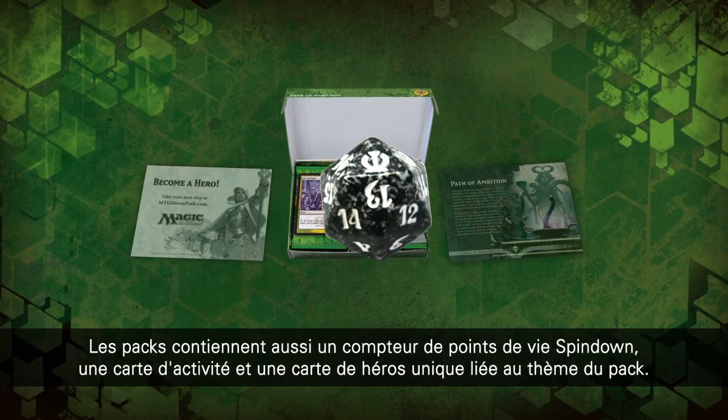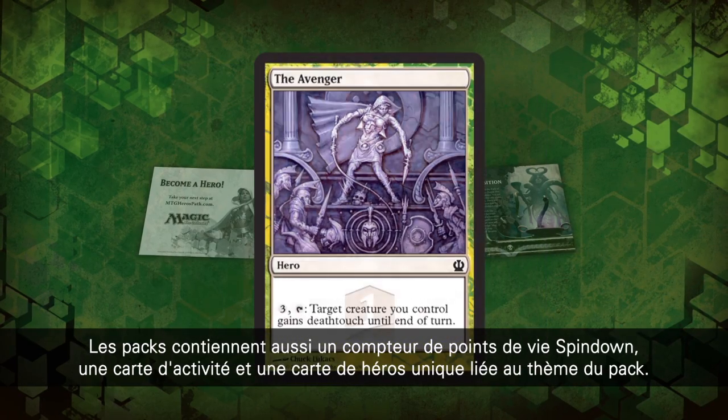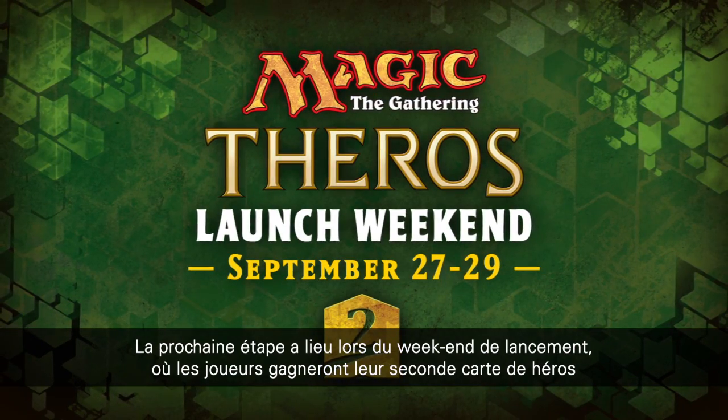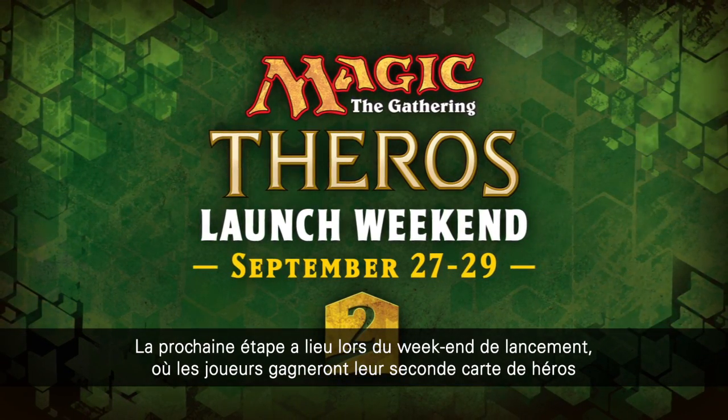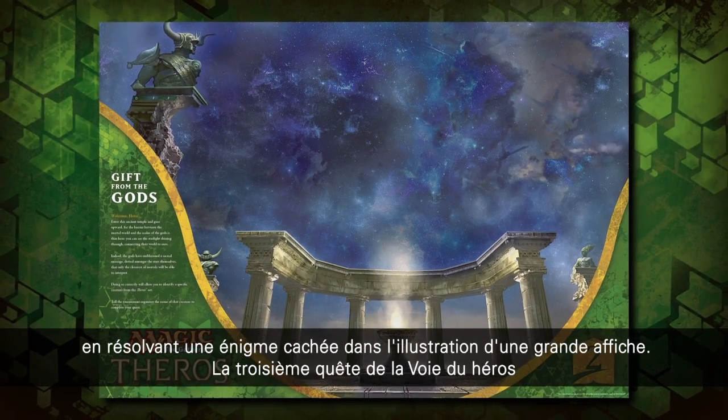The packs also include a spin-down life counter, an activity card, and a Hero Card unique to the pack's theme. The next step on the journey is during the launch weekend, where players will earn their second Hero Card by simply solving a visual puzzle hidden within the artwork of a large poster.